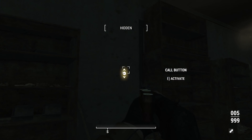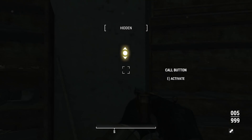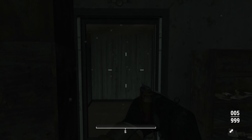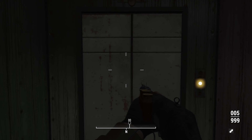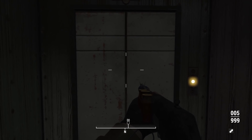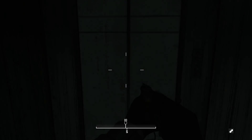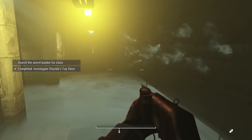There's a secret button. Hit the call button and there's an elevator. Let's see where it takes us. I am big excited. It also says that there is a companion in this mod and I think that's what we're about to find. Let's see if he's voiced or not. Search the secret bunker for clues.